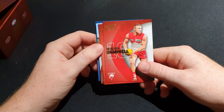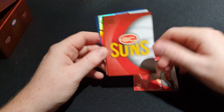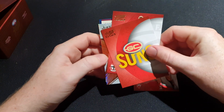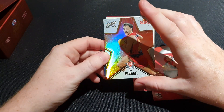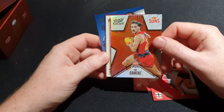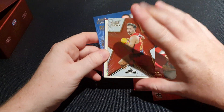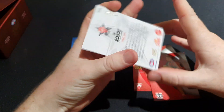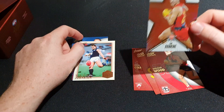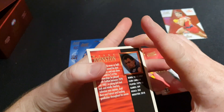I think I can already see an Under 22 card. We're looking for a Daicos, but it looks like - is that Noah Anderson? No, it's Isaac Rankin from the Suns. I saw the colour and thought it would have been Anderson. Isaac Rankin - probably not as valuable since he isn't on the Suns anymore, in card value I mean. It is numbered 93 of 195, which is still good. And we got Wayne Johnston Hall of Fame, not numbered.